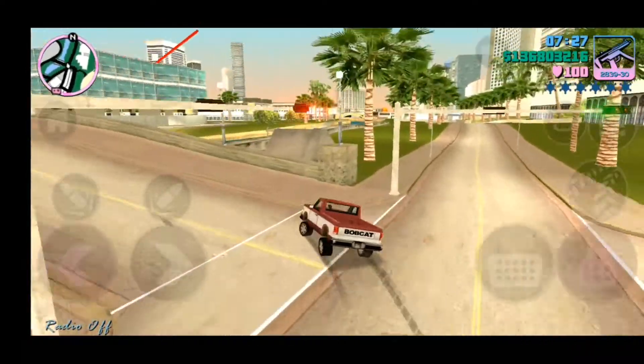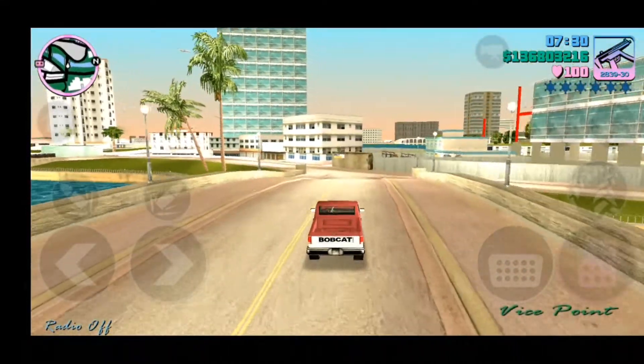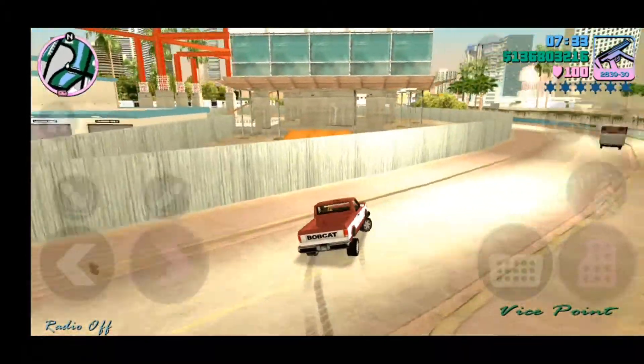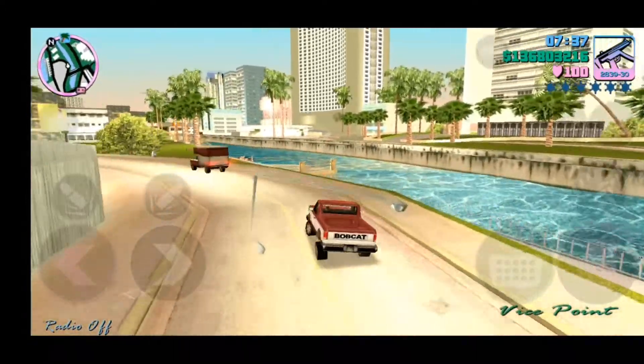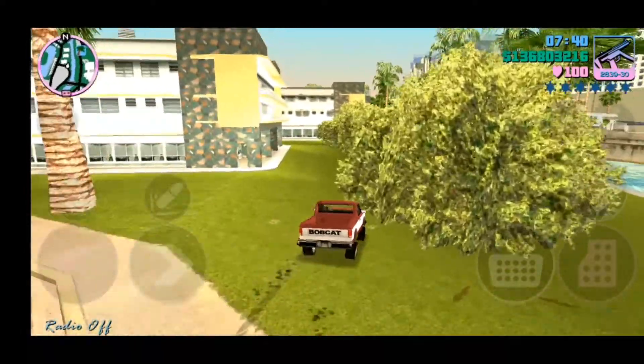However, it has developed a slightly tail-happy nature, and the short wheelbase of the Bobcat, combined with the tail happiness, means that when being pursued, it's very easy to spin out if you're rammed, which is very bad.